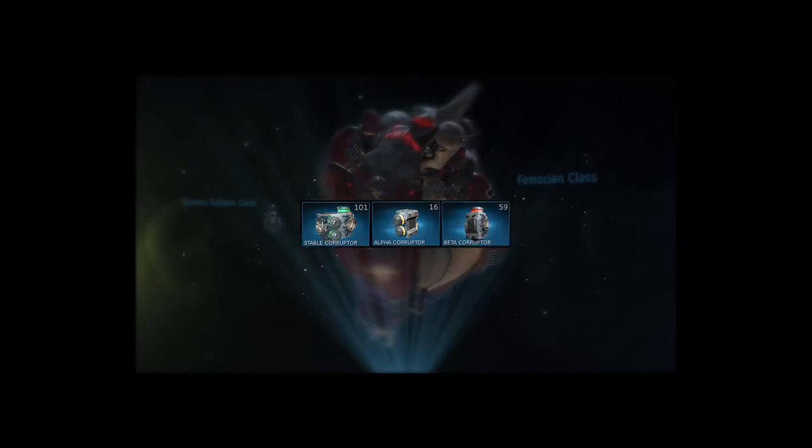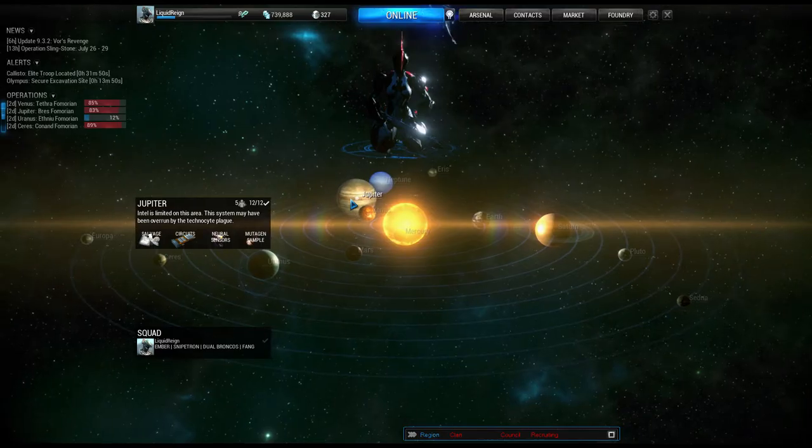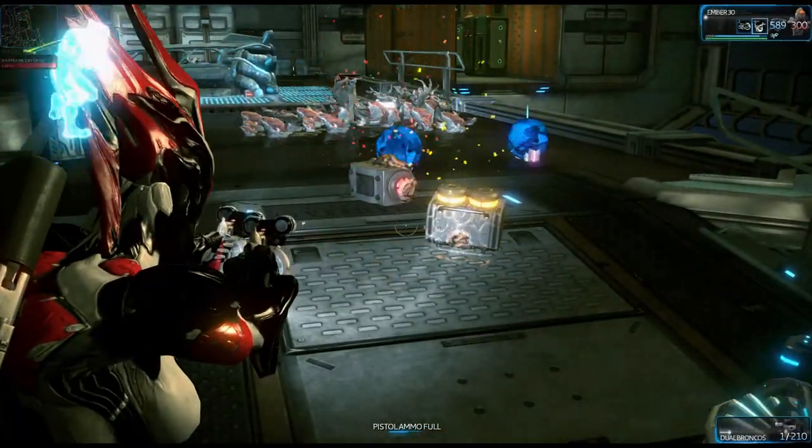In order to destroy the invading ships, players will need to acquire Corruptors. Corruptors are dropped by the infested and come in 3 types: stable, alpha, and beta. Infested defense missions such as Zinni on Eris and Callisto on Jupiter will net you a decent amount of all 3 fairly quickly.